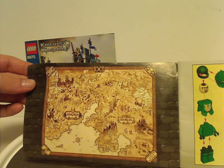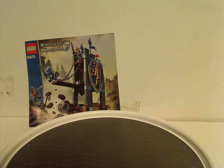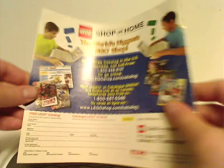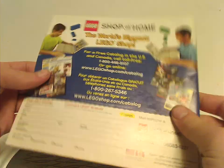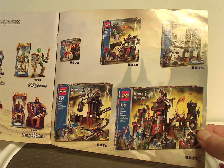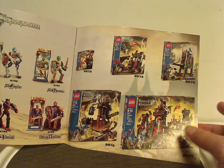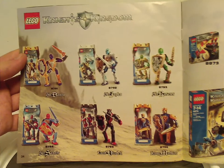And then the first page, Map of Orsia — you can see each of it. On the back, an ad for Lego Shop at Home, and then a larger ad of the other sets from the time. That one, along with the Constraction figures, will be covered next Throwback Thursday.